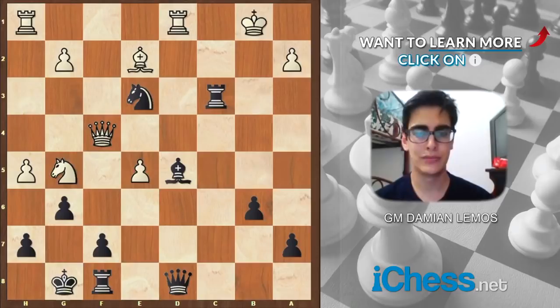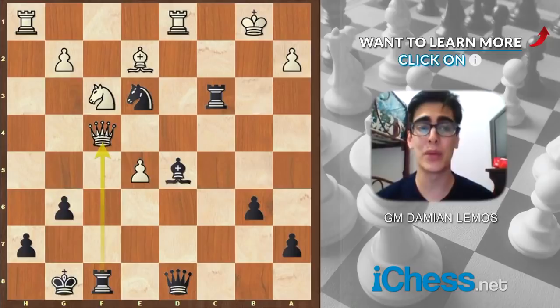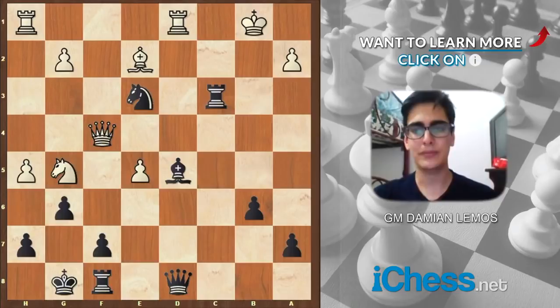Knight e3. He decides to play knight g5. Can he take on g6? Well, if he does, then we have f takes. We usually take with the h pawn, but here we have a big reason to take with the f pawn because we win a tempo. And if queen h6, we simply have queen e7, and this is resignable for White. We defend there, we have queen b4, his rook is hanging. So he plays this move.